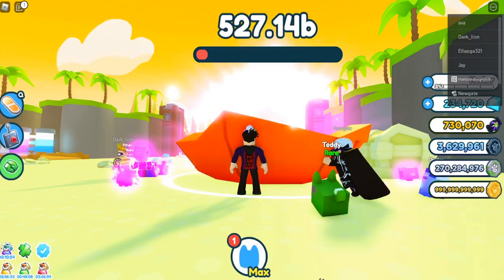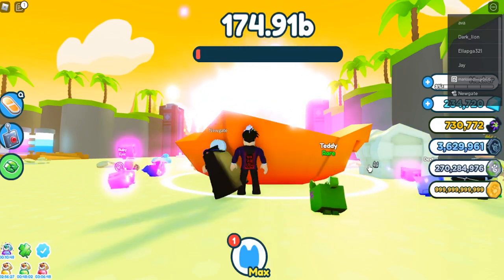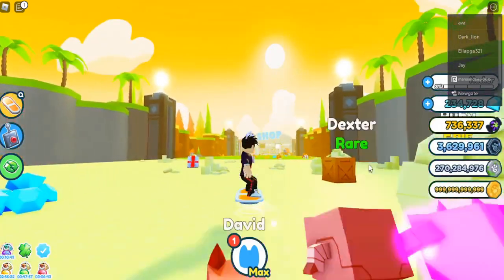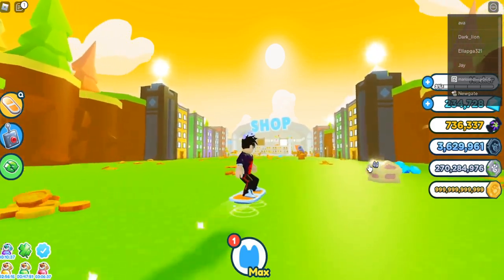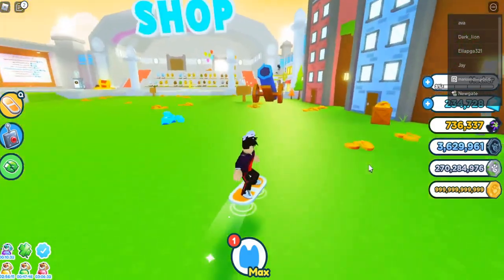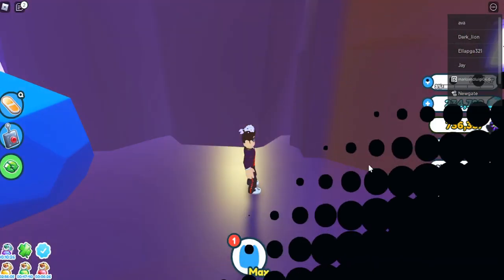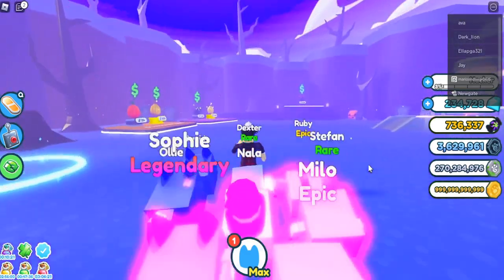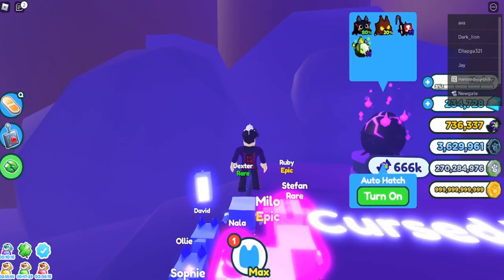I already had all of the candy I needed, but then another pumpkin spawned in. So we're about to get more candy — I now have 730,000. We're gonna go spend that candy. The pumpkin spawns every 10 to 15 minutes and they give good candy. It took me like 10 minutes to get 666,000 again. So let's go open this egg again.